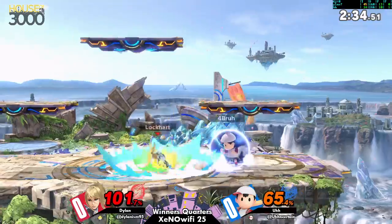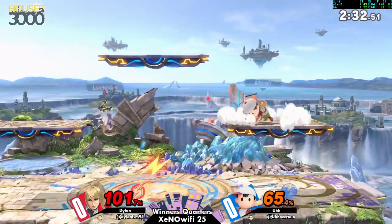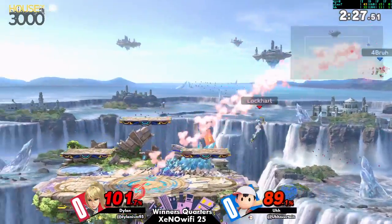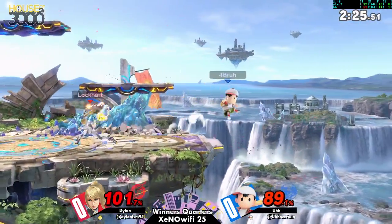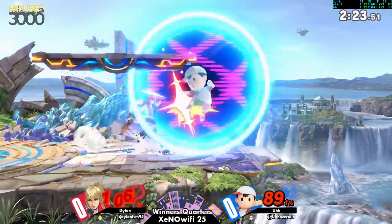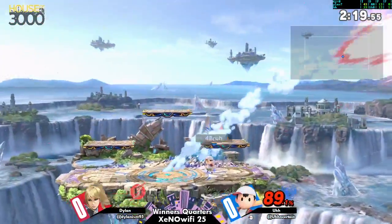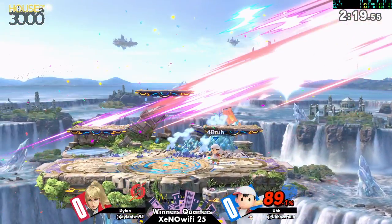A lot of characters don't have the tools for it. ZSS gets really good drift after bouncing off a shield too, so you kind of need someone with a quick aerial — like a sword character — to cover more space. Something like Marth's back air would be the exact move for that situation.